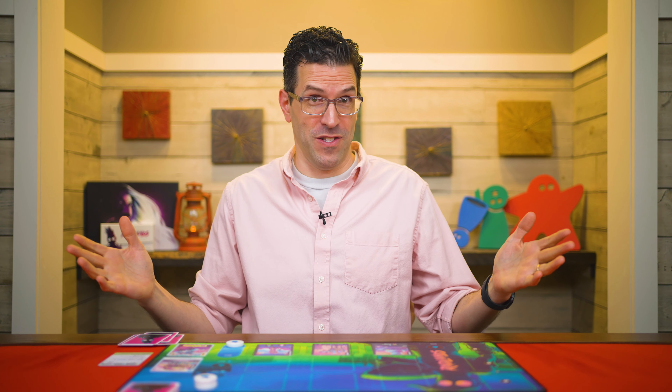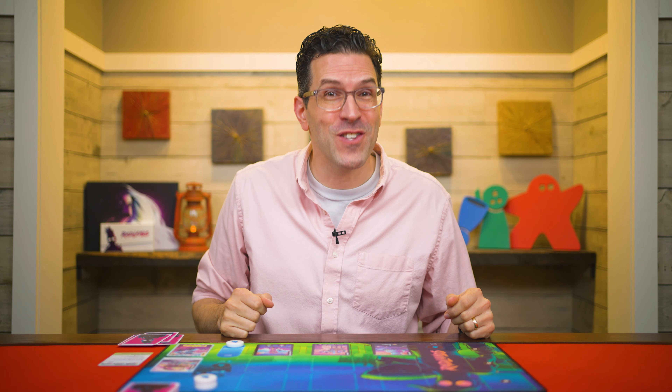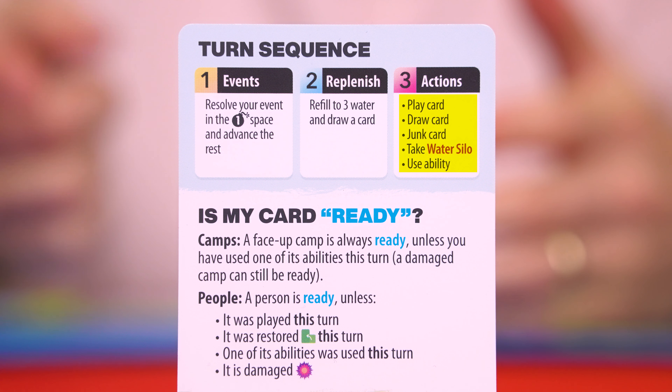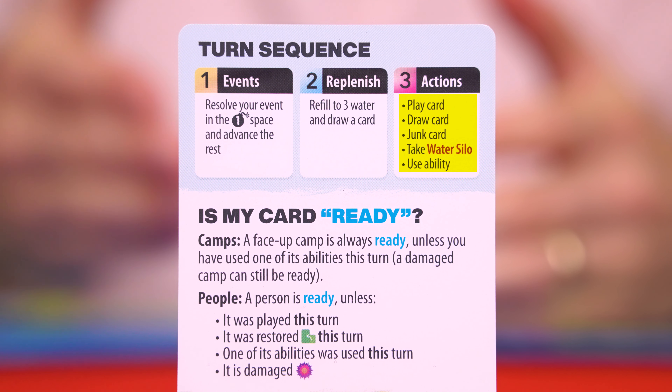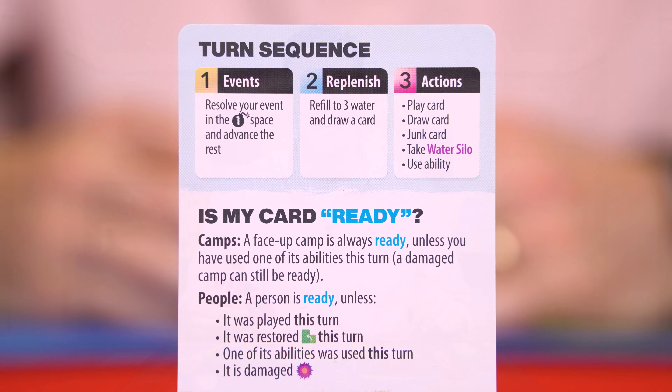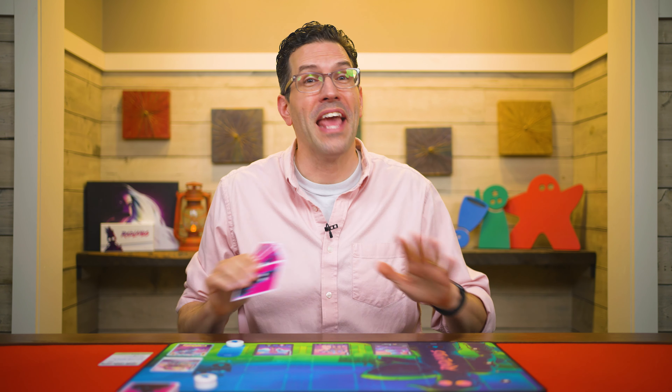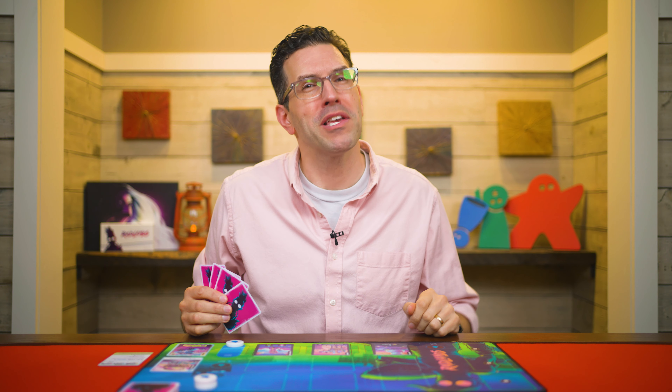Then you move on to the final phase of your turn: Actions. There are five different Actions you can take. You'll find the types of Actions listed on your player reference, which will also provide other helpful reminders when learning the game. During the Actions phase you can perform any number of Actions in any order, any number of times, as long as you can pay any of their required costs.